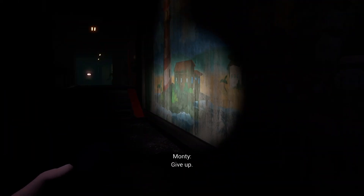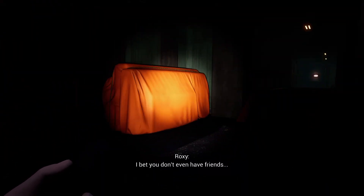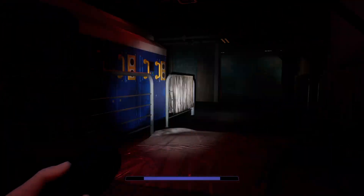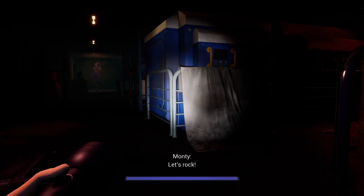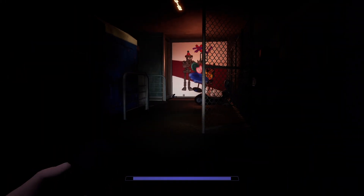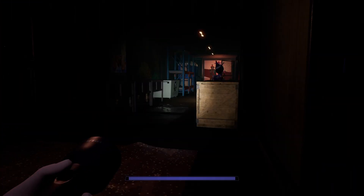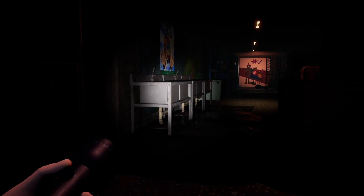After you open the third door, an endo you've already ran past further down the hallway will activate. This leads to something I honestly don't really understand about their behavior. It seems like once you get a certain distance away from the endos they stop chasing, because the original endo chasing me is now nowhere to be found. But sometimes when I double back, old endos can re-aggro. My best tip is similar to the daycare: get in and out as fast as you can and keep your nerves in check.